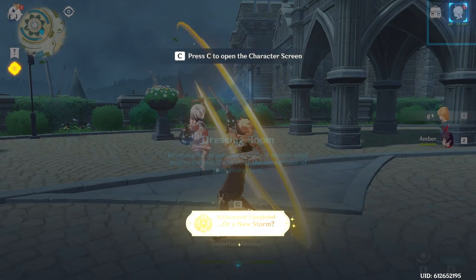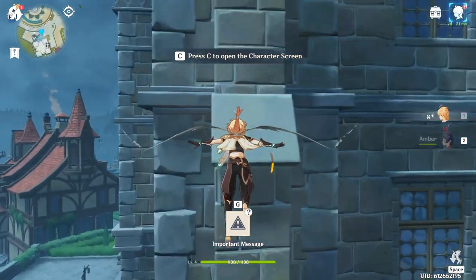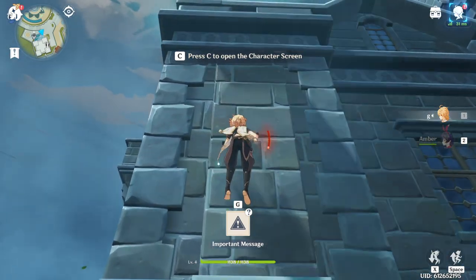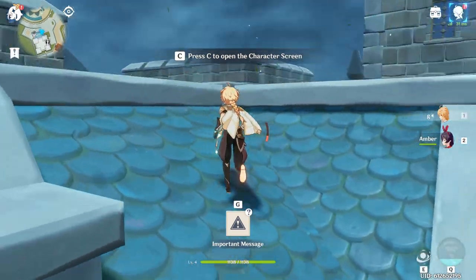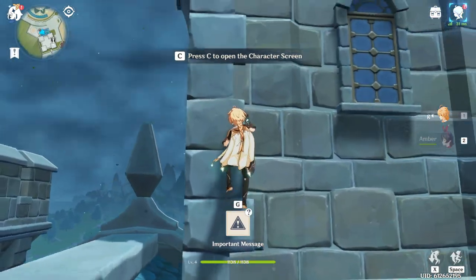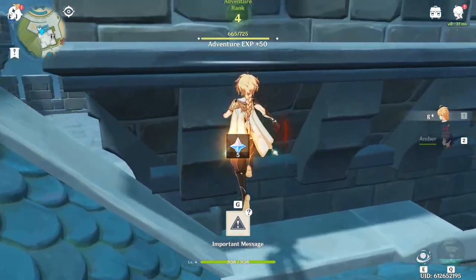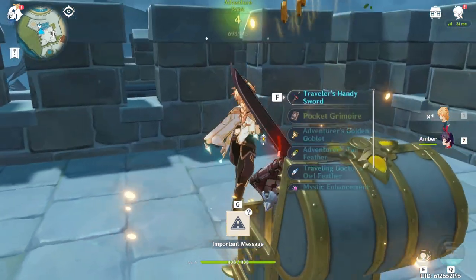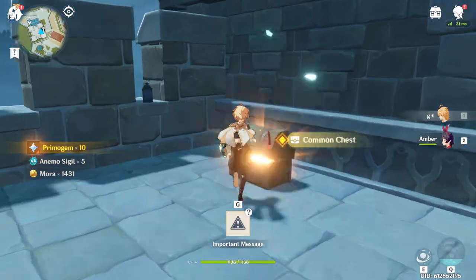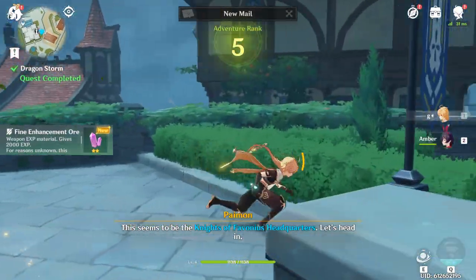Once you finish the conversation, go to this ledge right here instead of the other one — it's a lot quicker to jump here. Now climb this and touch the teleporter. After touching the teleporter, come to this chest. Once you jump there you can get the chest, collect the rewards if you want, then grab the second chest. Jump off, glide a little bit, and slam down so you can get right to the knight's area. Go inside and you're going to start the cutscene with Jean.